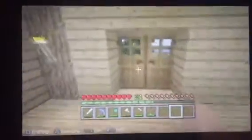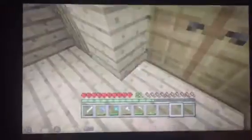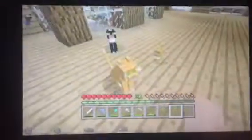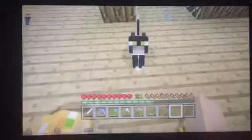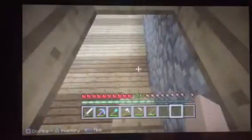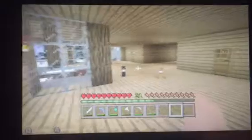Hello everybody and welcome back to my happy world. I have a little surprise for you guys — we've got three kids, well two cats and a kitten right here. This one is called Stampy and that one's Stampy Jr. I don't know what to call the kitten yet, so give me a suggestion. It does have to be a girl name because that little kitten over there looks like a girl cat.